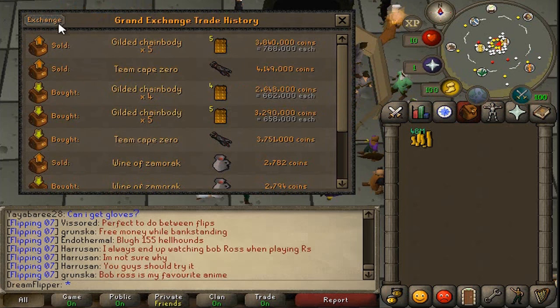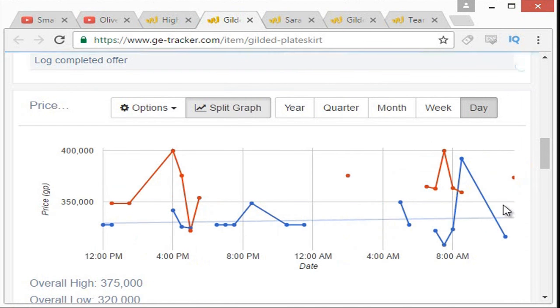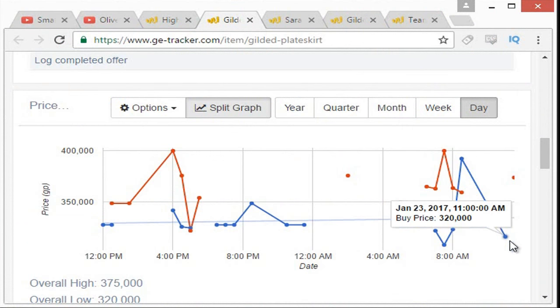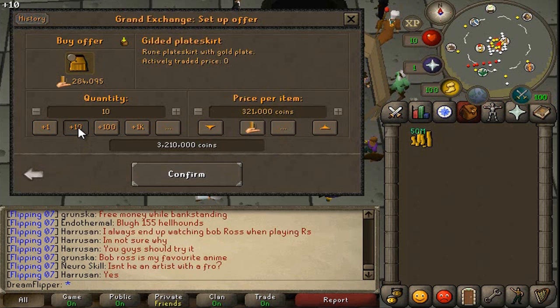Plus we have another 4 chain bodies selling off right now. So now I think the plan is to just load up the GE with items. We're going to start off with this Gilded Plate Skirt. Looks like it has a 50k margin on it, which is really good. And I think it'll trade a similar amount to the Gilded Chain Body.